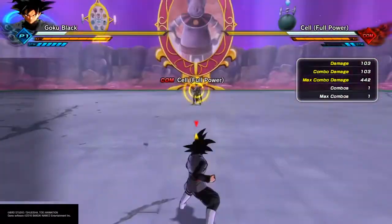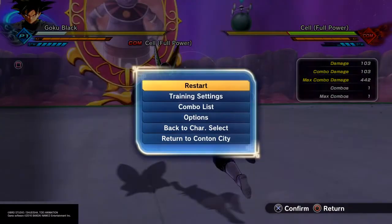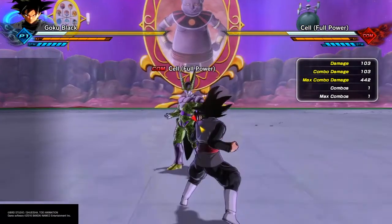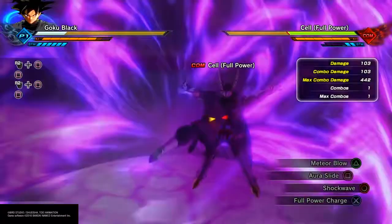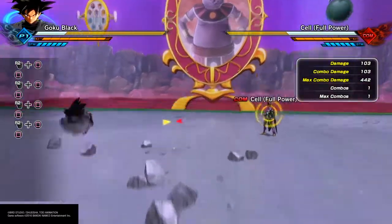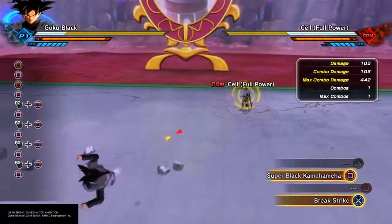It's tricky because against a computer I have to wait longer than I would in PVP — in PVP I'd just be activating it immediately and I'd be fine. Against a computer it doesn't allow that, so I have to wait longer than normal, which is why I kept messing it up. But as you can see, it works every time — just like with the perfect block — and it works with any character.